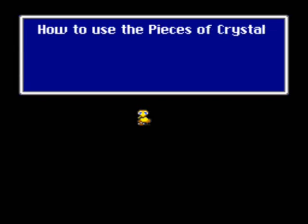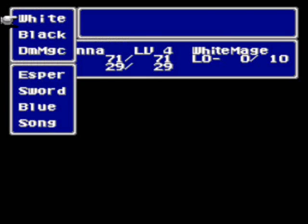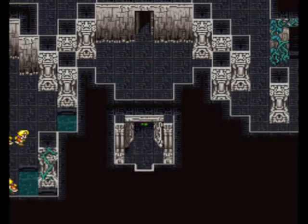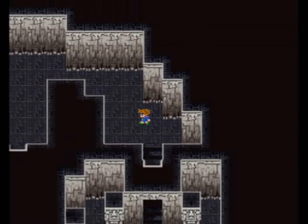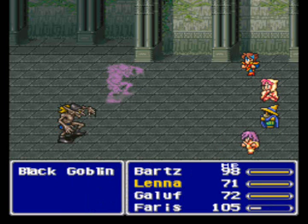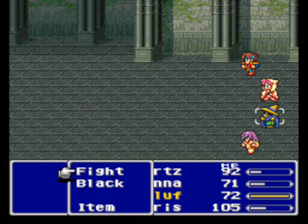I already got that explanation back at... Tool? Is that what the town was called? Let's use some curing magic. Oh, we're already at full health. Let's go back into the Wind Shrine to see how a battle will go. Alright, we have black goblins. Let's defend — that's pretty good damage there. Goblin Punch! Victory! Hooray!